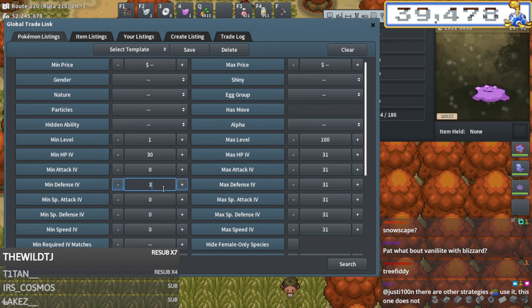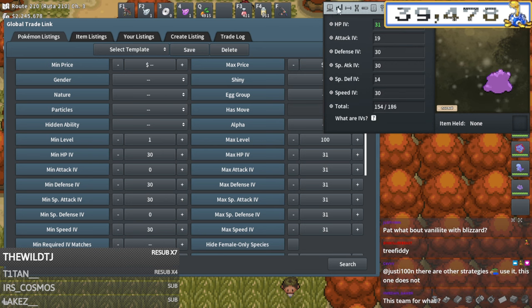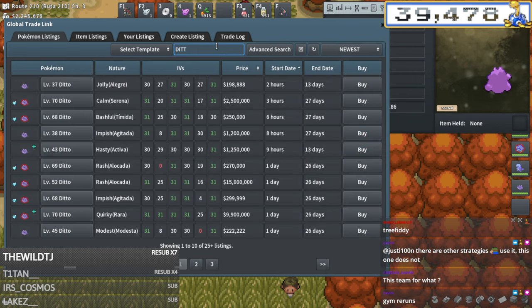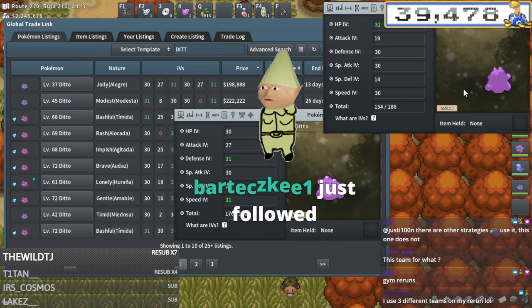I'm going to start off by searching 30 in every stat. That one is 31 but we'll start off with 30 in every stat. Is careful relevant here? Not really for special attack. I would sort by Ditto, do 30 plus in every stat, and just see what comes up - and when I do that I get a Ditto that is much better than this.